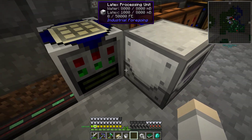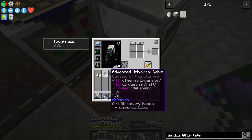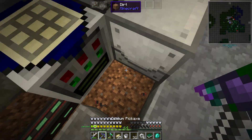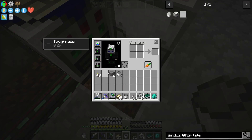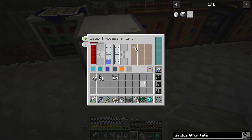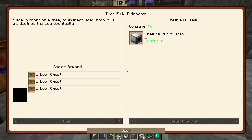The only thing this puppy is missing is a bit of power, which we can give it now. There you go — so you're getting tiny dry rubber. How adorable is that? So I can say we definitely accomplished the learning and education of this. Did we already grab the tree fluid one? I guess so.